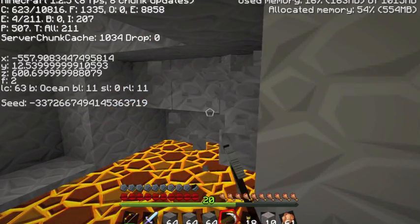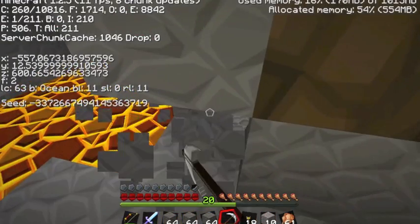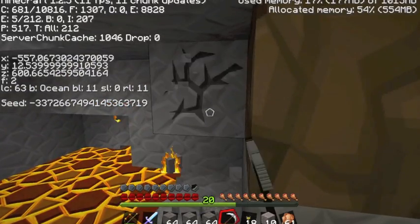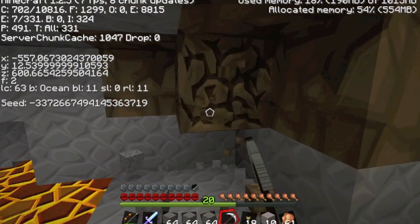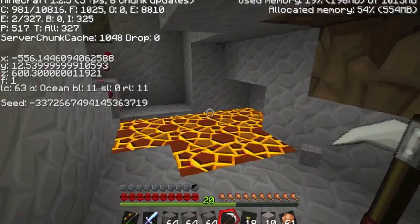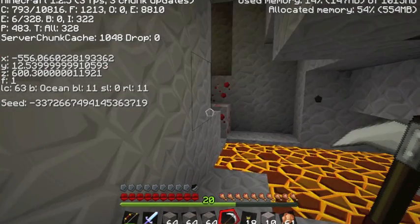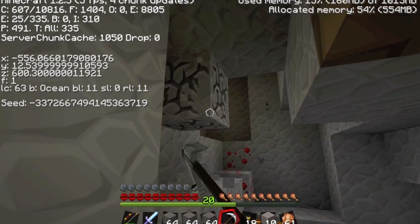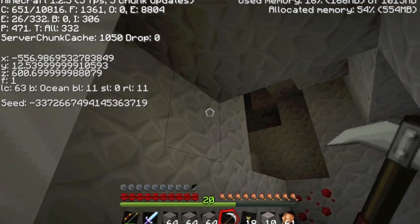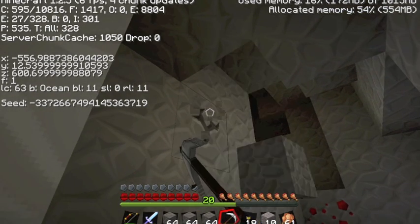We found something. Is it a ravine? Strongholds are sometimes found around ravines — I think they might even be programmatic, spawned near them often. I'm just going to cut a little ways up here and let's see if we can make some sense out of this.